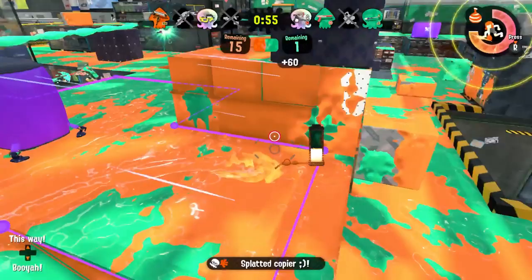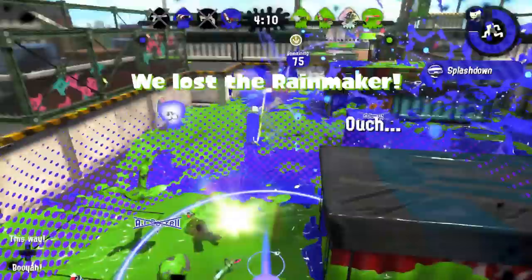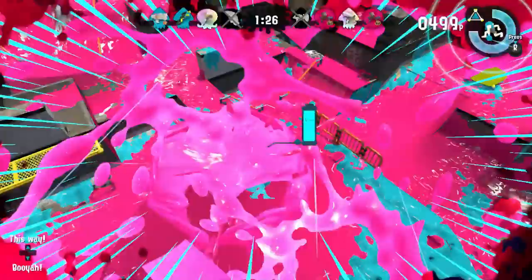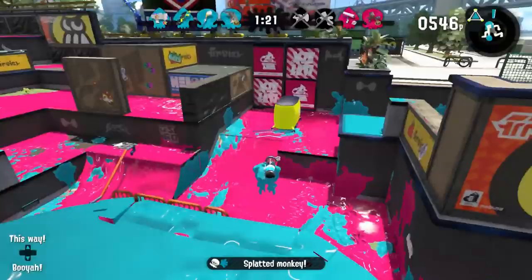Splashdown is great on Splat Zones — the user can sometimes single-handedly take back a zone with a Splashdown and a couple shots. It helps break people up in Clam Blitz, can get you out of trouble during a failed push in Rainmaker, and Tower Control is good as long as it's not overtime or you're over the water. Enemy Splashdown — protect the— I regret everything. Splashdown works best on maps with close corners where you can trap opponents, as well as places where you can Splashdown from a high place like Moray Towers, where you get a slight radius boost and can land on trapped opponents.